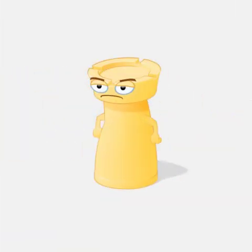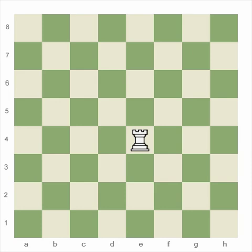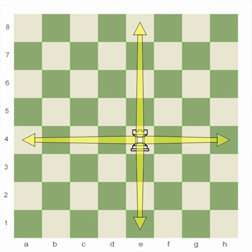The rook is also sometimes called a castle. Some of my friends like to call it a tower of power. That's because usually rooks look like towers or castles, and they're pretty strong too. The rook moves much like the queen — as far as it wants, along straight lines — but only forward, backward, and to the side. Easy peasy.